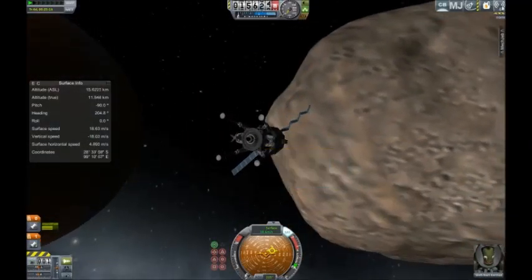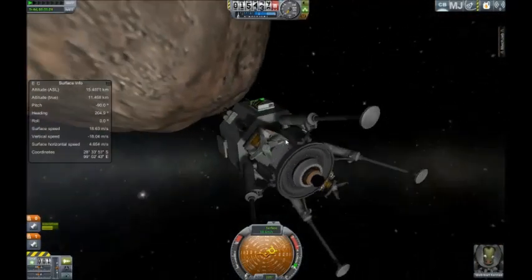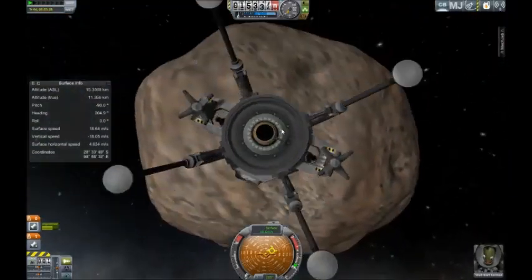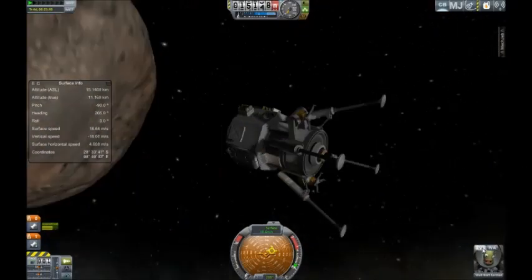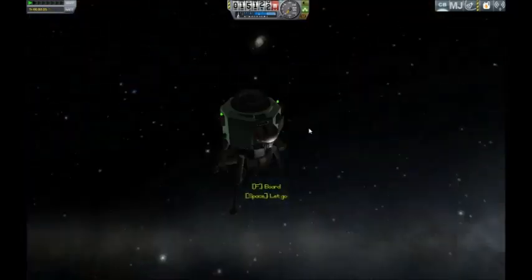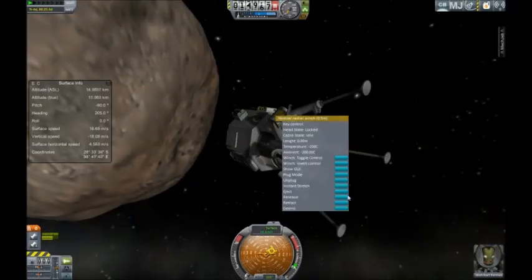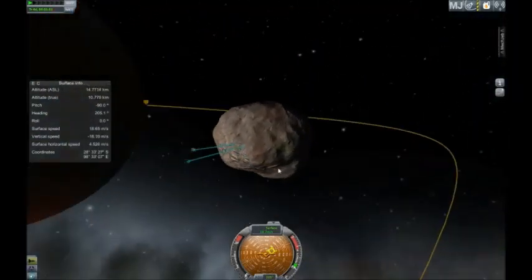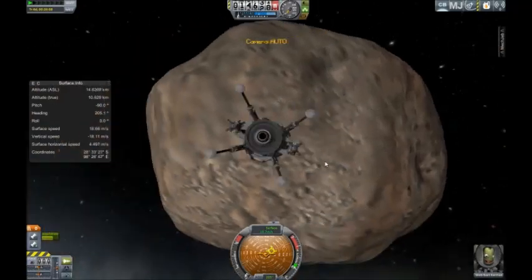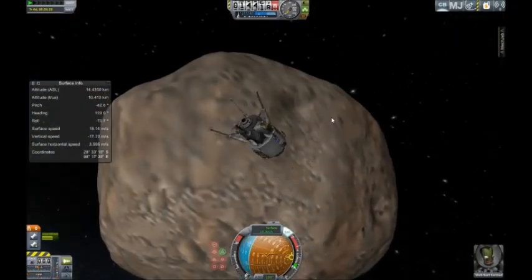Earth is 9.8 meters per second squared. Phobos is about 0.01 meters per second squared — that's five times less than Gili. If you've been to Gili in KSP, you know what an issue that is. A fun fact is that it actually takes less overall delta-v to land on Phobos and come back than it does to land on the Moon and come back. Of course, the Moon would take like five days and Phobos takes four years. It's actually one of the proposed areas for first missions to Mars because of how easy it is to land on it — the gravity means it's like 8 meters per second delta-v to land from orbit.